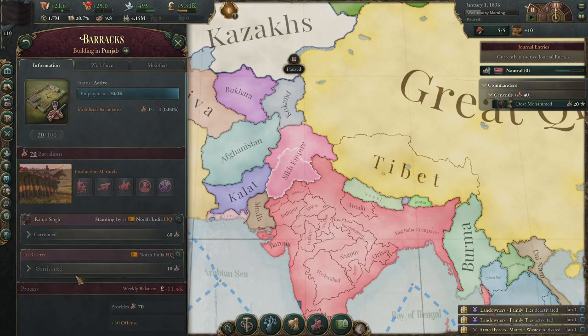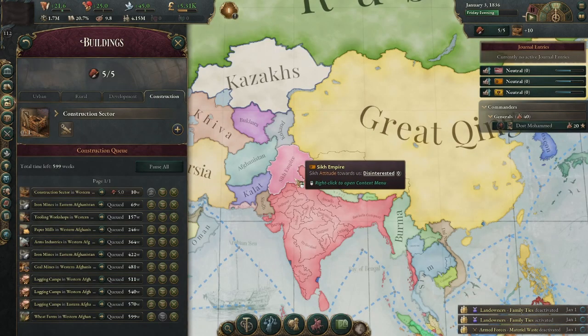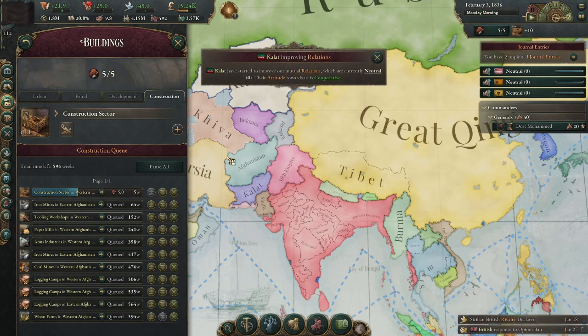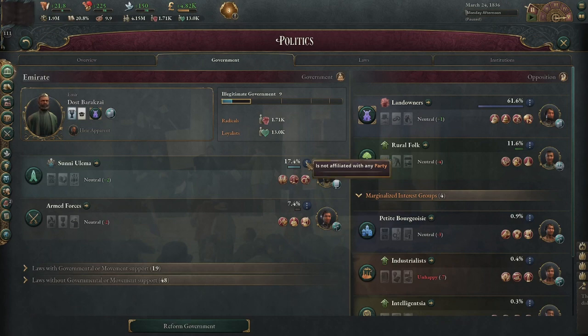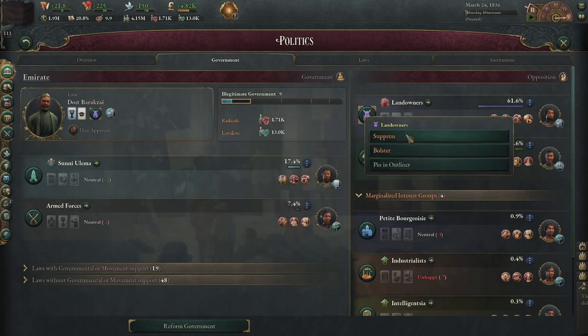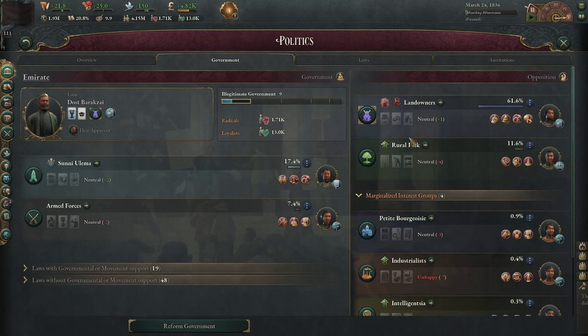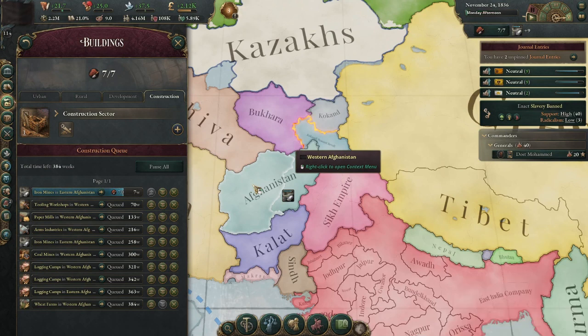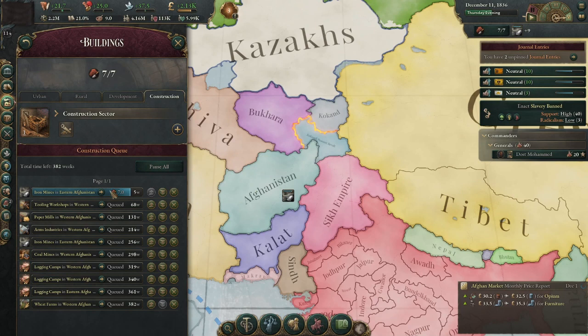Alright, switching to five-speed. I'm going to kick the landowners out of the government so I can start suppressing them. This might bite me later — it did in my Albania video where I started a civil war that I couldn't avoid because the landowners weren't in the government. This could go very poorly but I'm going to do it anyway. I'm also going to try to show more of the economics parts of this game, not just the war stuff.